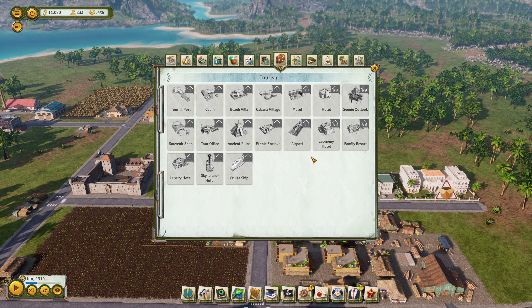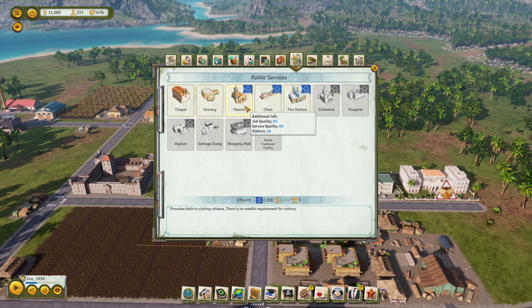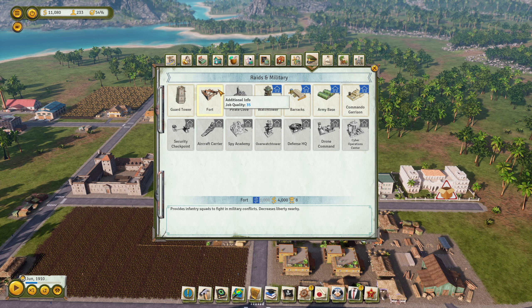Tourism - can be built in cold wall. We have a church - there's no wealth requirement for visitors. Clinic - I think a clinic would be good. Fire station sounds also important - does not need electricity. Provides infantry squads to fight in military conflicts. Watchtower engages enemy squads during military conflicts and has a chance to discover hidden roles of passersby. The watchtower is a better version of the guard tower, so I think this guy is just better. I think we need such a thing.